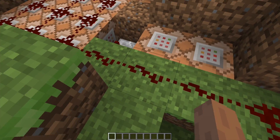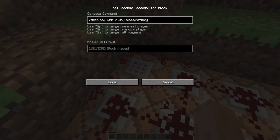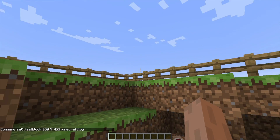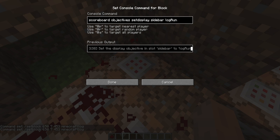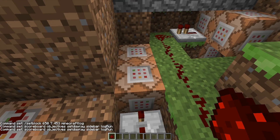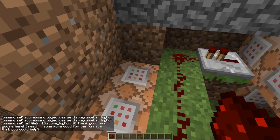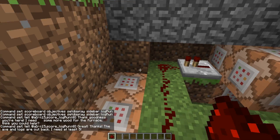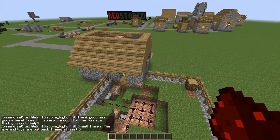The signal wraps around and hits each one of these — all of them are the same, just 'setblock' at different coordinates for Minecraft log. Pretty simple. This far side over here is another simple one: 'scoreboard objective set display' — it makes the sidebar show the quest log so you know how many logs you've gathered. The last thing that activates along this circuit is two dialogue commands: she says, 'Thank goodness you're here, I need some more wood for the furnace,' and then, 'Thanks, the logs and axe are out back, I need at least five.' Not that difficult — just from the macro view it looks like a big deal.